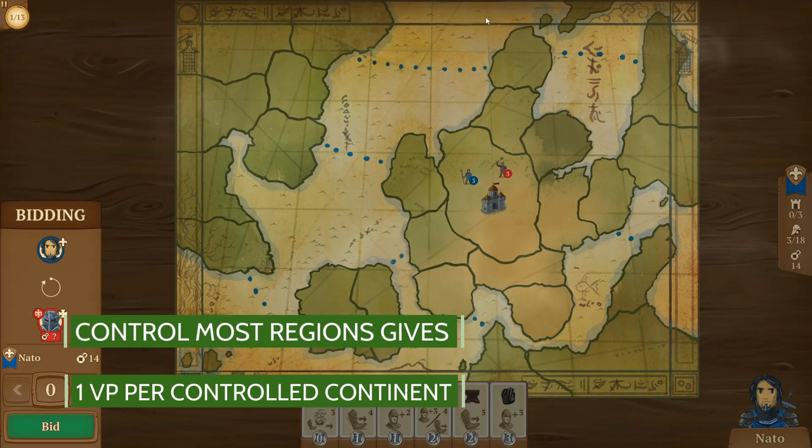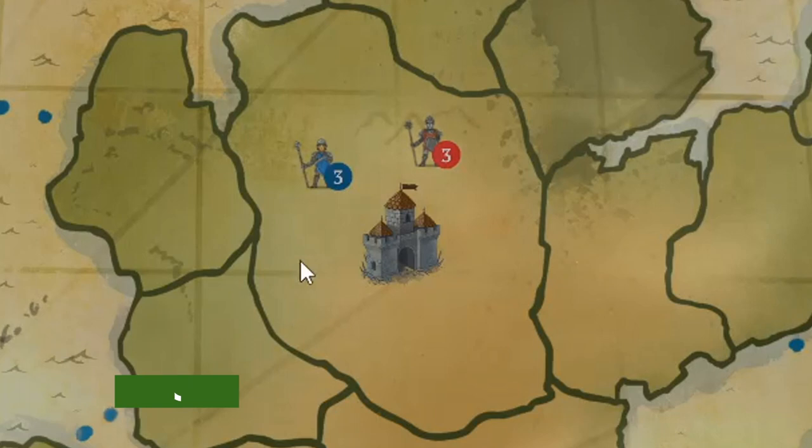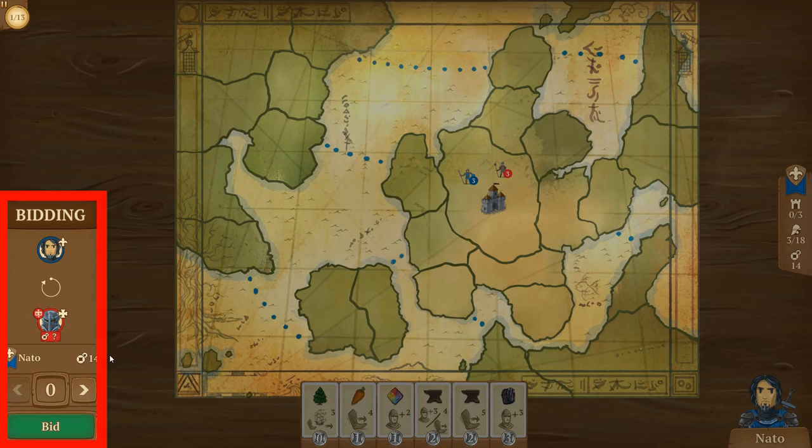Everyone starts with three troops in the main starting city, which anyone can use throughout the game, so you can never be frozen out — you can always add more troops to that territory. The game starts with bidding to determine who the first player is. What you're bidding for is the choice to choose the first player, because there's an advantage to going last.